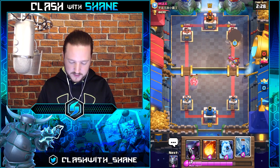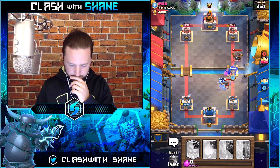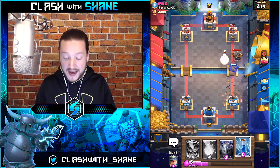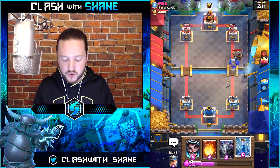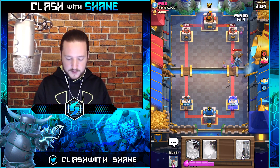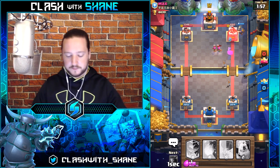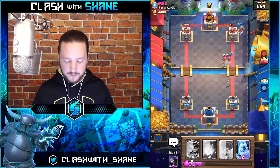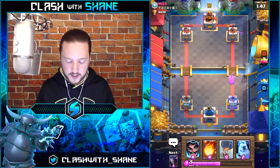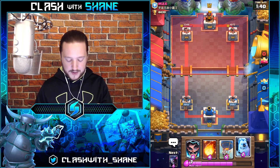Inferno Tower — most Expo decks have Inferno Tower in there. Log — I'm actually okay with that Log and the Ice Spirit. He wasted a ton of elixir there — that's three. Knowing that he's got an X-Bow deck means we have to keep our heavy tanks ready to counter it. We know he's got Mega Minion right now, so let's go Ice Golem back here — if he does X-Bow we'll do Pekka up front.